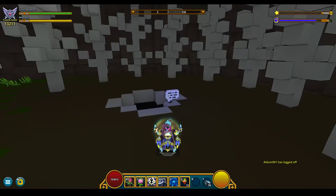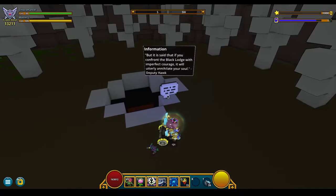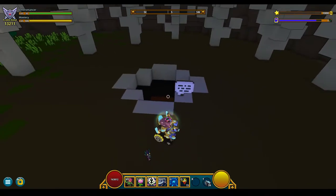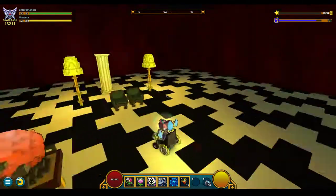Since in Season 3 things have been explained that the Red Room may not be the Black Lodge. You have a little quote from Hawk — it says that if you confront the Black Lodge with imperfect courage it'll utterly annihilate your soul. So you jump down into the mud and you're dropped into the Black Lodge.